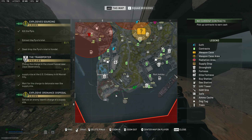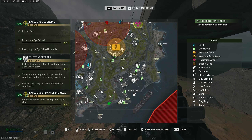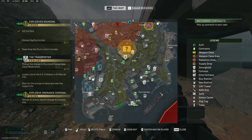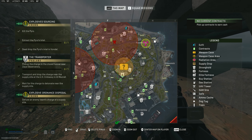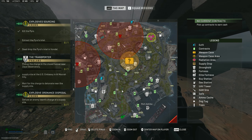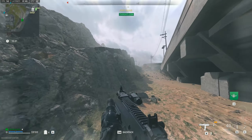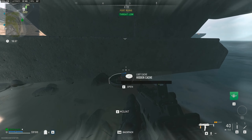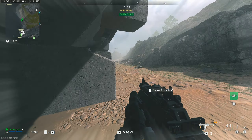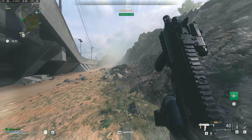Going around the map, we have the port spawn next, which is directly under the bridge as I just showed you. It is a pretty good spawn to push Beach Club, the port, or the ship. However, I always go for the cache here — I've found secure bags in it, bomb drones, all sorts. So don't look past that cache; absolutely hit it if you spawn here.